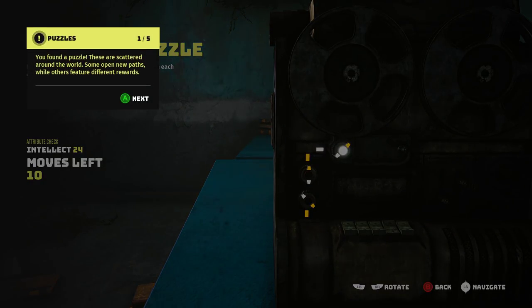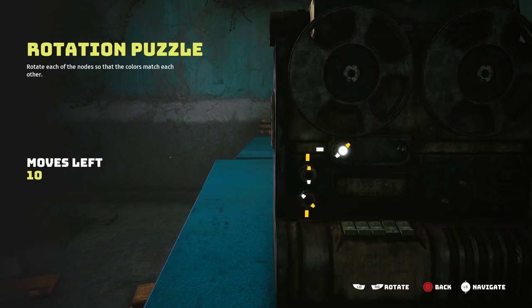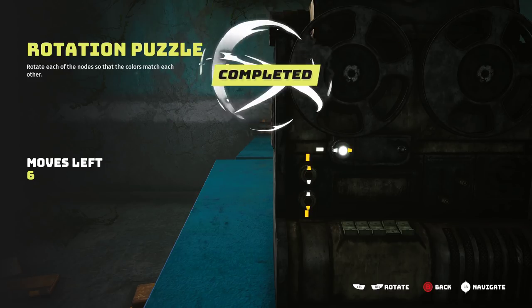Mutations and everything — just seems like there's a lot going on here, and I'm enjoying it. Switch node is selected using the left stick to rotate the node. This is the number of rotations you have left — the higher the intellect, the more moves you have. Each node has a certain position it must be rotated to complete the puzzle. Running out of moves may have consequences. There we go, that's easy enough — just had to match the colors up.